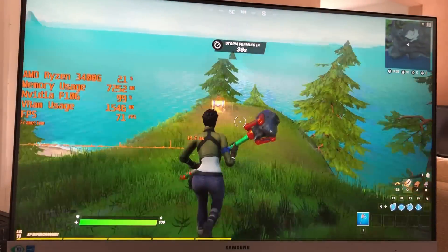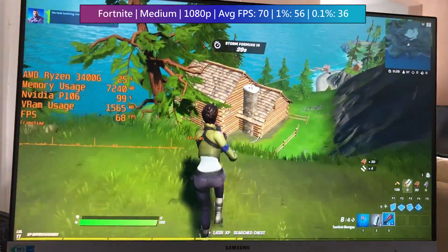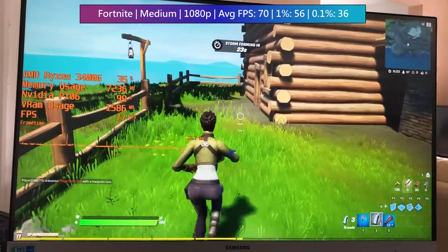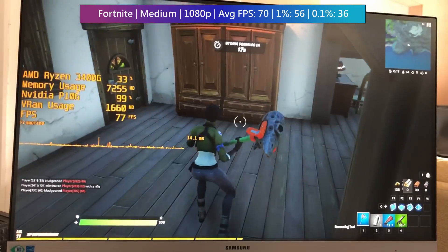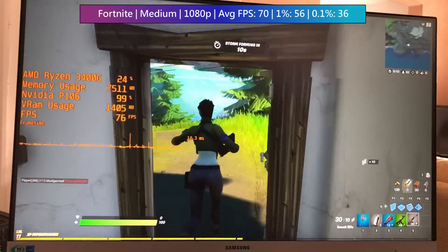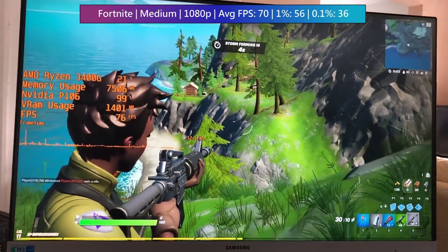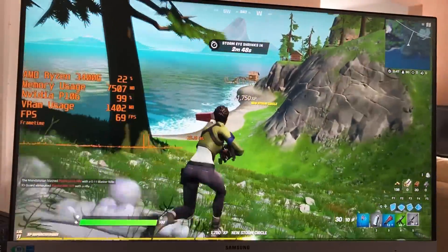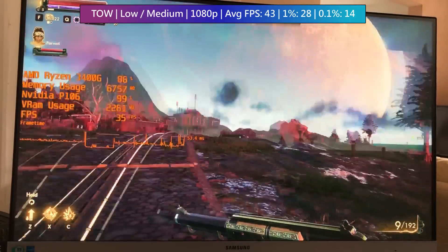Speaking of less intensive games, Fortnite ran really well with around 70 fps on average at medium settings, running at 1080p. There were some drops here and there, mainly when diving out of the battle bus or waiting with other players before the game started. The experience was pretty solid. You can also use low settings or switch to the new performance mode if you want as many frames as possible, but for targeting 60+ fps the medium preset is absolutely fine.